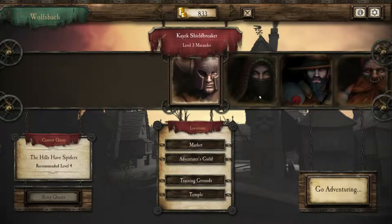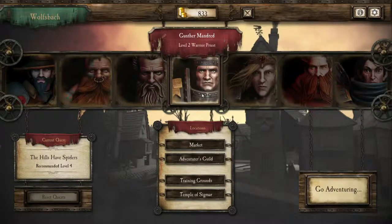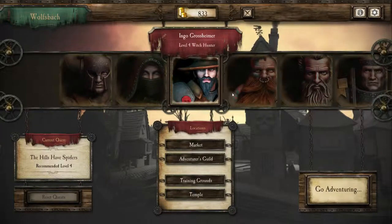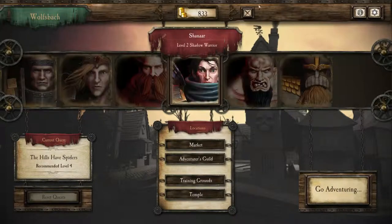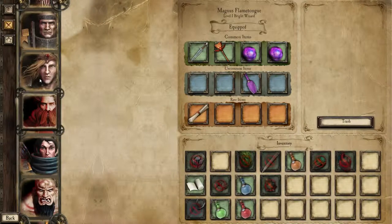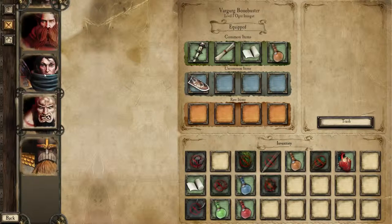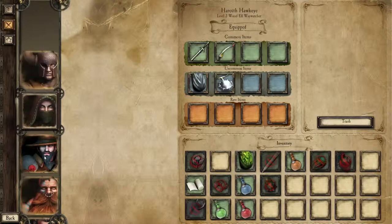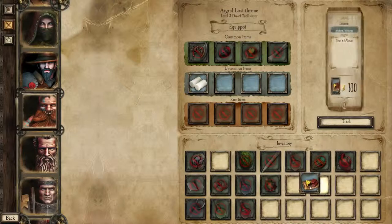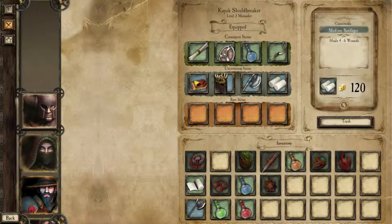I should figure out who I bring. Maybe the Marauder, the Warrior Priest — because I want to get him to level 3 — the Witch Hunter, and the Iron Breaker perhaps. Let's make sure they all have some items. He's already filled up. The Iron Breaker should be fine, the Witch Hunter should be fine, and the Marauder needs a bunch of things. Let's just take these from the Slayer — that should be fine as well.